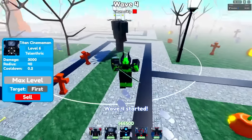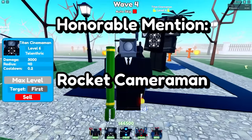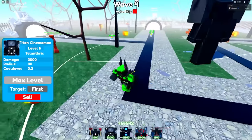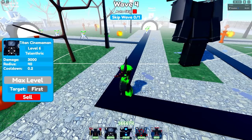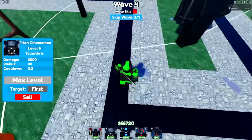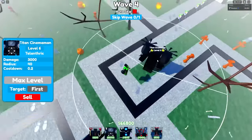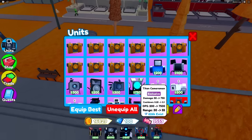An honorable mention is the Rocket Cameraman — he didn't make the top 10 but he's a pretty good starter unit besides the Ninja Cameraman. For only 3,150 he does 2,000 AOE damage per second, which is very very efficient, but not nearly as much as the Titan Cinema Man.